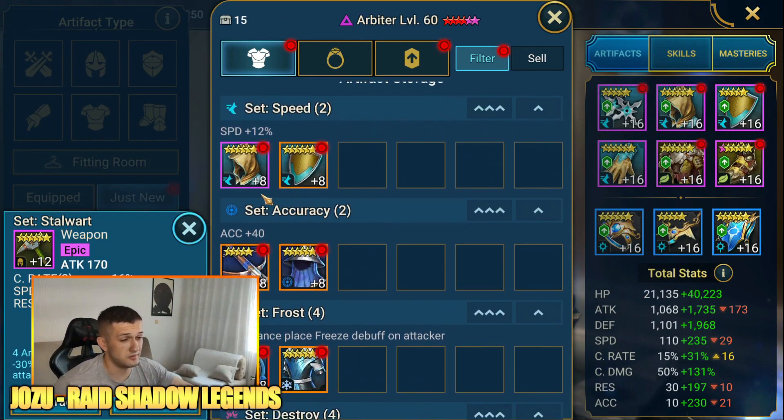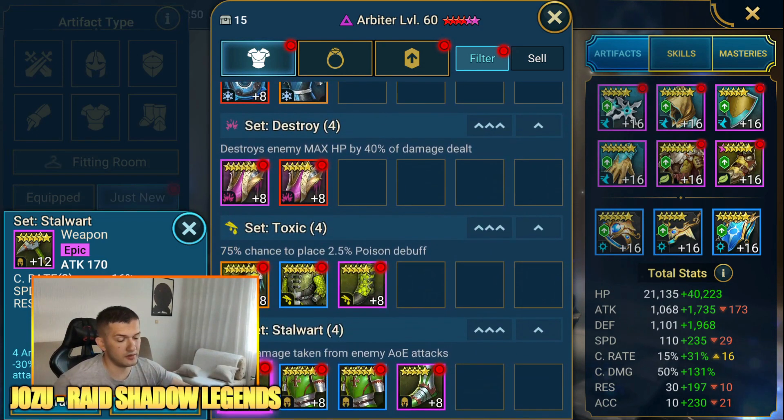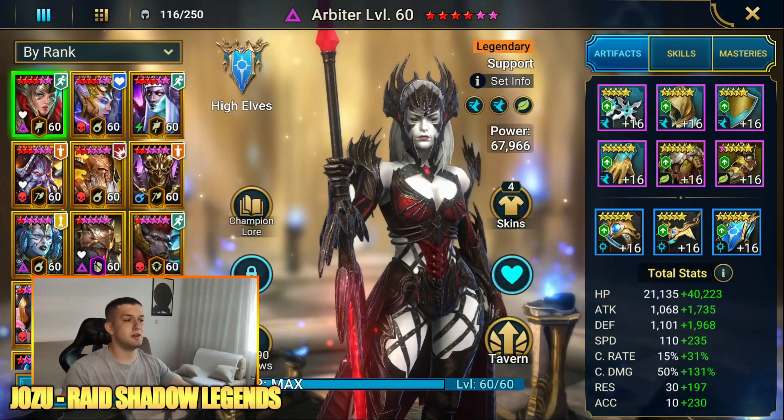So from around 160 artifacts, about 15 are decent ones — not great, just decent. Pretty mediocre rewards overall, not the luckiest run. I just wanted to showcase what you can get. In my opinion, Dragon is still the second best place to farm right after Fire Knight. Thanks for watching — hope to see you in the next one!